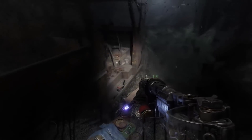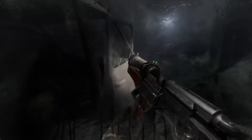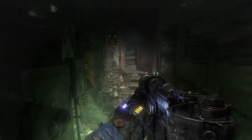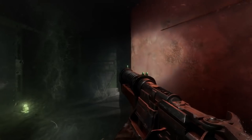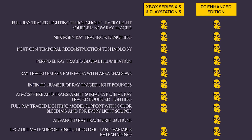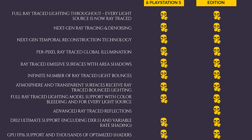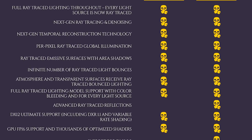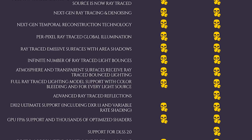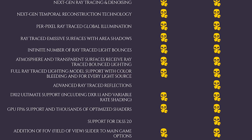Metro Exodus is not a new game, and it supports hardware-based ray tracing and DLSS already on the PC. However, there's going to be an enhanced edition releasing for next-generation consoles — Xbox Series X and S, PlayStation 5 — and the PC also benefits from this enhanced edition. Much of what has changed comes down to ray tracing: full ray trace lighting throughout, every light source is now ray traced. The PC variant additionally receives advanced ray traced reflections and DLSS 2.0, which is a proprietary NVIDIA technology.